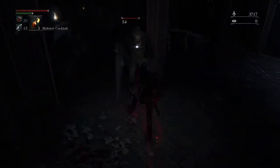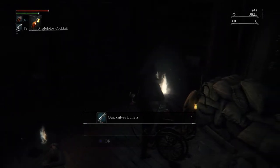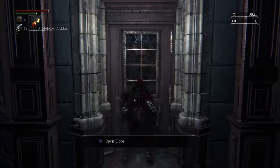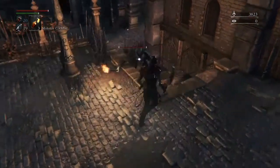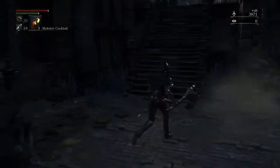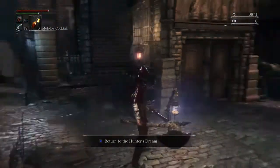Come down in this house — careful, there's two guys up there, there's one right here at the bottom of the stairs, and there's a dude in a wheelchair over here. He seems harmless but he's not. Come out here, open this door. Come up here, watch out for this torch bearer. Pick up that bloodstone shard. Crack this gate open and you're back at the first lamp — that's the first shortcut.